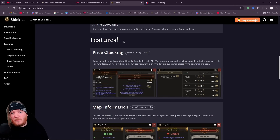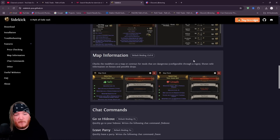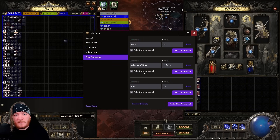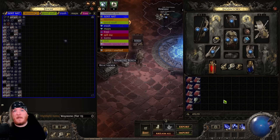To summarize the features: Ctrl+D for price checking, Ctrl+X for map information, F5 for go-to-hideout, F4 to leave party, and Ctrl+Enter for the reply macro — you can set it to say whatever you want. Go to Settings, All Settings, then Chat Commands. Toggle the submit command on and type what you want it to say after 'at last,' then set your preferred hotkey. You can set your own custom macros.